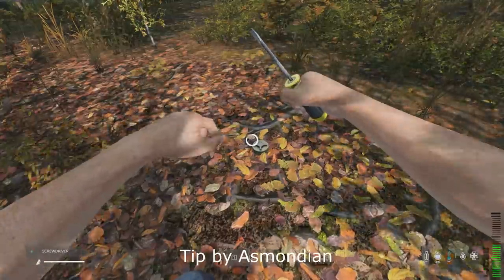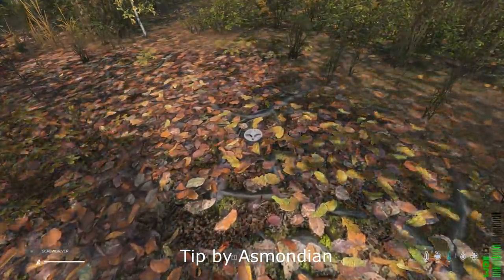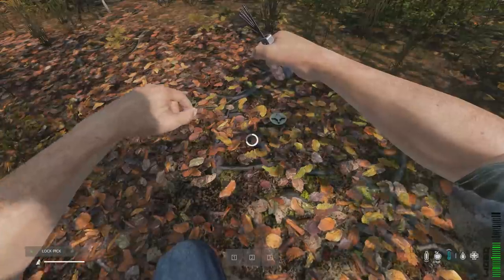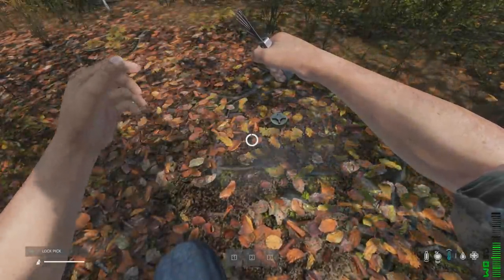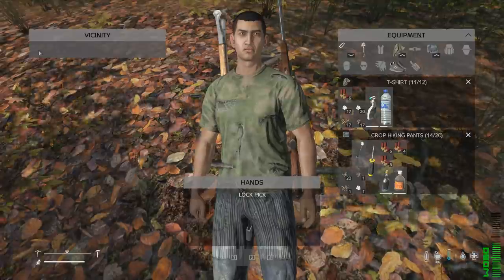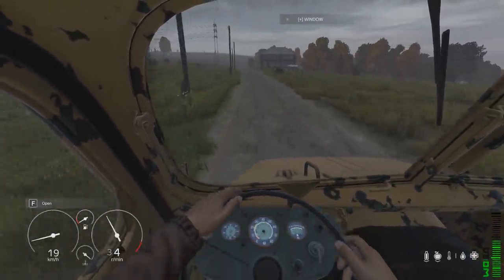The screwdriver and the lockpick can be used to disarm landmines, but it will ruin the landmine and make it disappear in the process. Once activated and the key is removed, a landmine cannot be picked up, reused, or moved using any method currently in the game. If your vehicle triggers a landmine, all passengers inside will go unconscious for 50 seconds regardless of their armor.